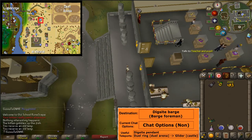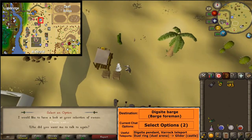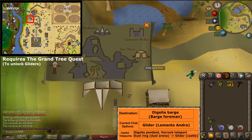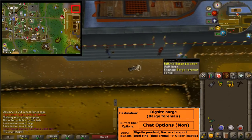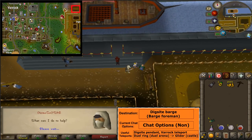Teleport to the duel arena with your duel ring and buy a pickaxe from Ali Morrisane. Head west, right-click on the gnome and glide to Lemanto Andra — it's the castle symbol. North of the dig site, head to the bards. Talk to the bards foreman and finish the conversation.